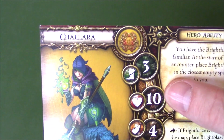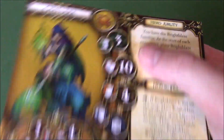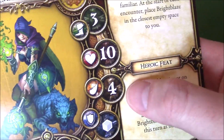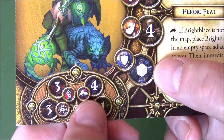Let's start with number 5, which is Klara. She has movement 3, 10 health, 4 fatigue, 4 stamina, with a grey dice showing 3, 3, 4, 1.